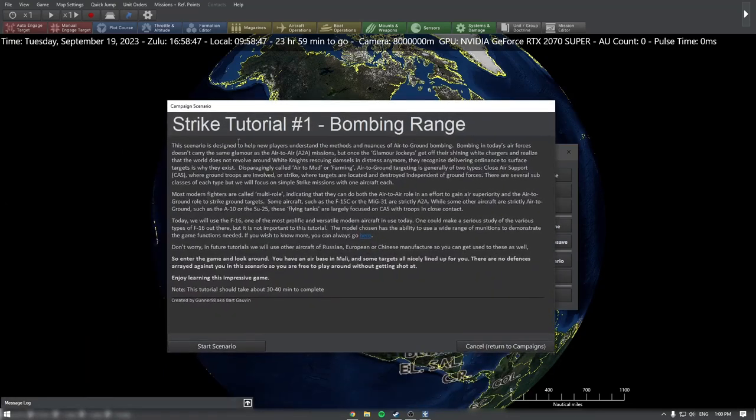It kind of gives us a little scenario here, which is really fun. Usually in the few scenarios I've looked at, this is kind of like an operations order, detailing exactly what you're looking at. Basically, we're just going to be going through air-to-ground bombing — there's not going to be any air-to-air missions today. We're just going to be focusing on bombing, because that is a very important job of aircraft. For this, we're just going to be looking at the F-16, and later on I'm sure we'll do some with other Chinese or Russian aircraft as well.